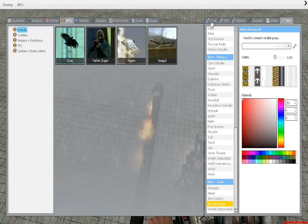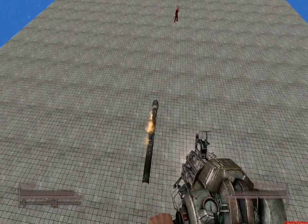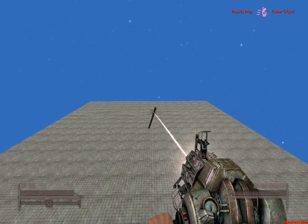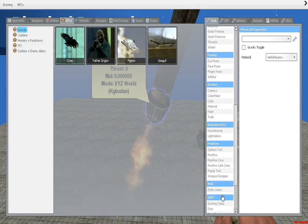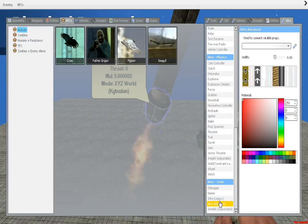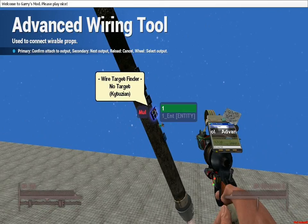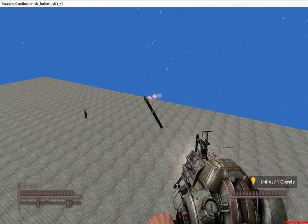Now I'm going to get rid of gravity on the bigger parts of it, and now it flies towards the person. Another thing you can do is wire the multiplier of the vector thruster to the target finder, so it's only on when there's actually a target, which is a nice feature.